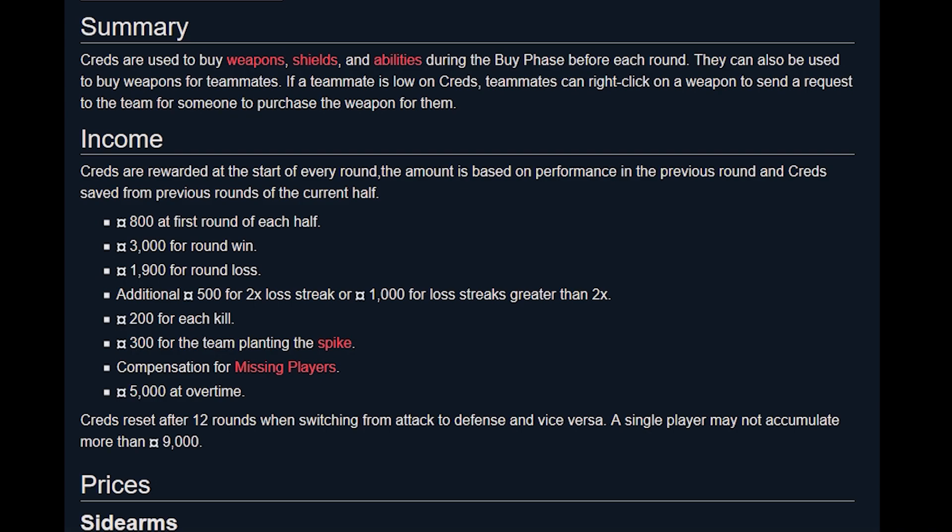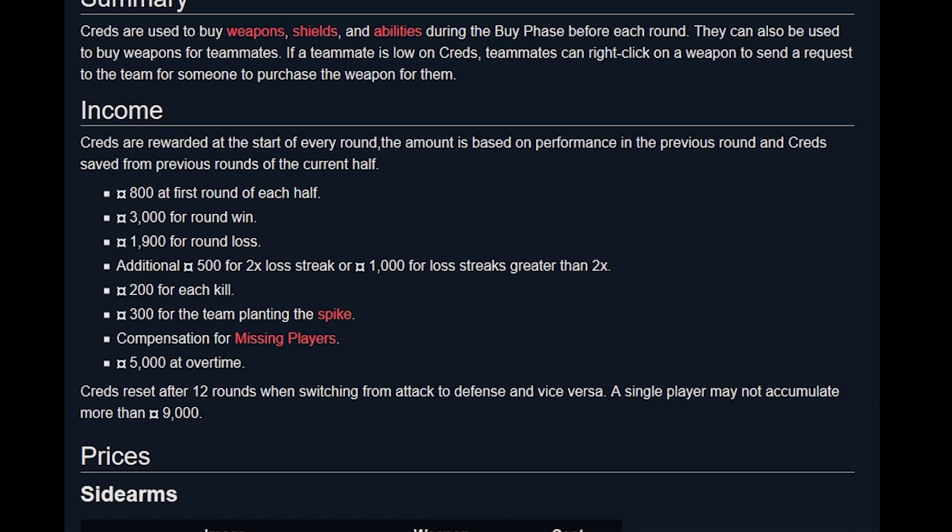Let's look at the buy phase. In one match, we purchase guns and abilities. We start with 800 credits, and in subsequent rounds we receive up to 3,000 credits.